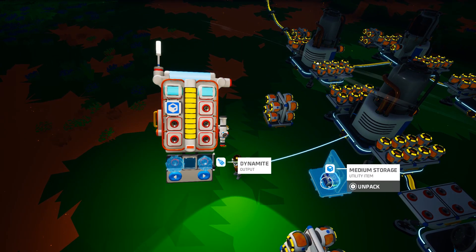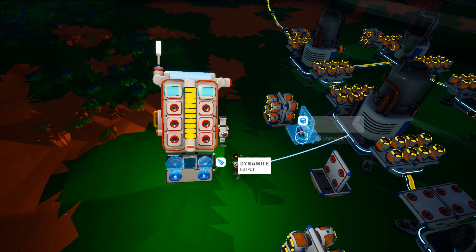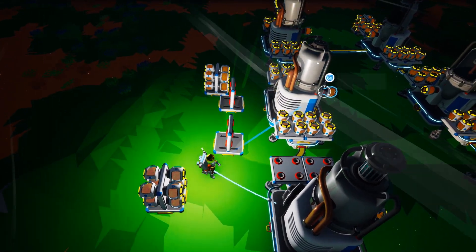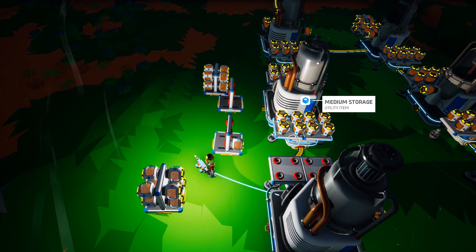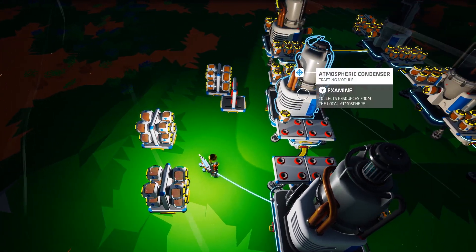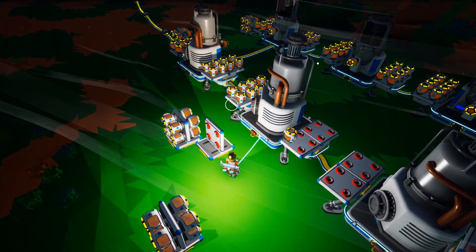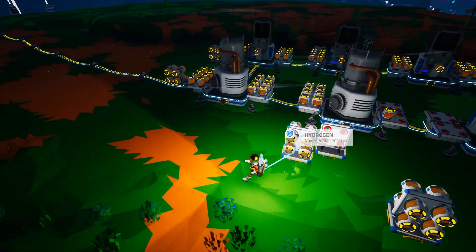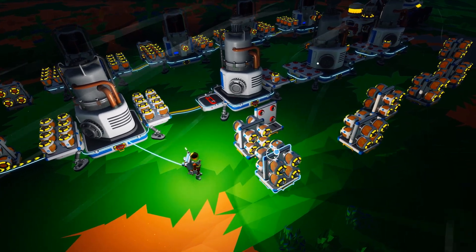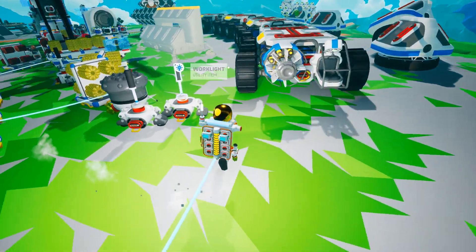You probably noticed I had a lot more RTGs than you're used to seeing at my base. I made some more, as well as those I had on my backpack from earlier. With these eight atmospheric condensers going, my base was not producing anywhere near enough power to run all of these, plus the chemistry lab, the printers, and I always keep my research chamber going — even though I've researched everything, I just like researching more stuff.